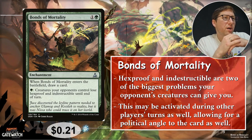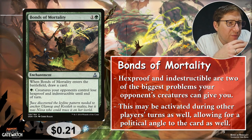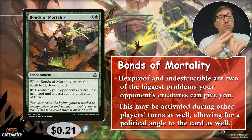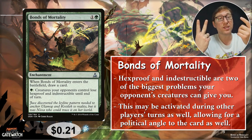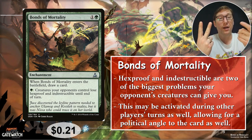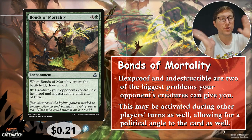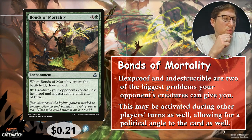Number three: Bonds of Mortality — one or a green for this enchantment. When it enters, draw a card — not bad! And for one green, creatures your opponents control lose Hexproof and Indestructible until end of turn. Oh my gosh, this is so good. Hexproof and Indestructible are probably two of the biggest headaches you'll deal with. You can do this any time — turn off everyone's Indestructibility and Hexproof. You can use this politically: 'attack them and I'll get rid of all their Indestructible.' You can deal extra damage and take their creatures out. Just a nice teamwork card. 21 cents.